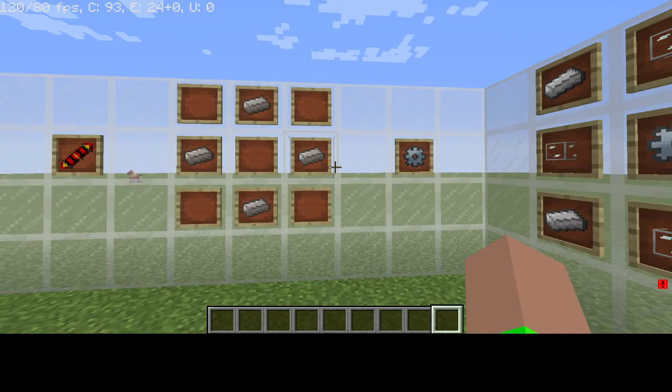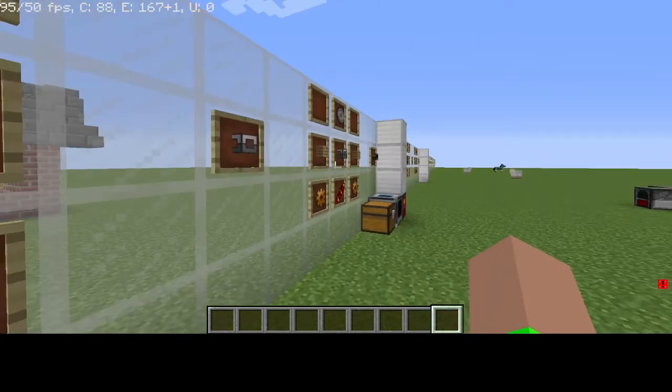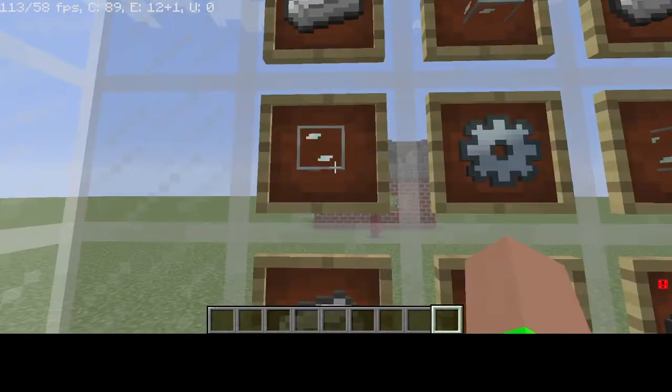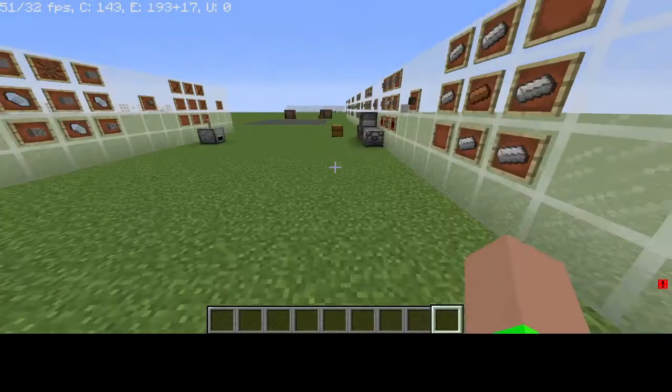Then craft the Tin Gear, which requires four tin ingots already smelted. After that, craft the Machine Frame, which requires four iron ingots, four Quite Clear Glass, and one Tin Gear.